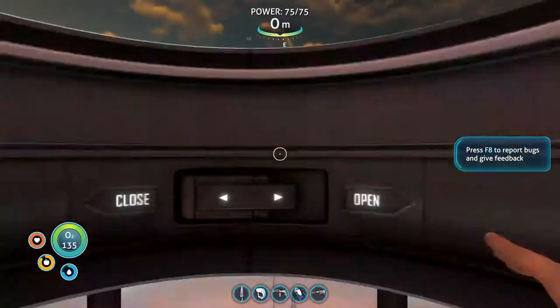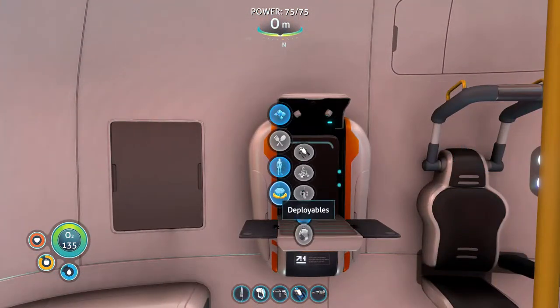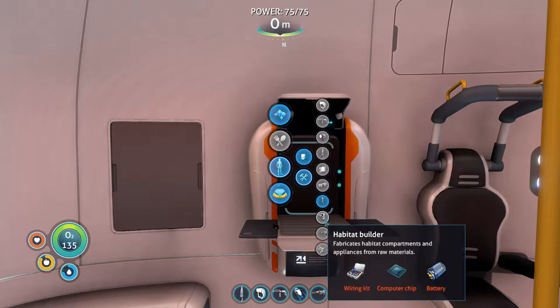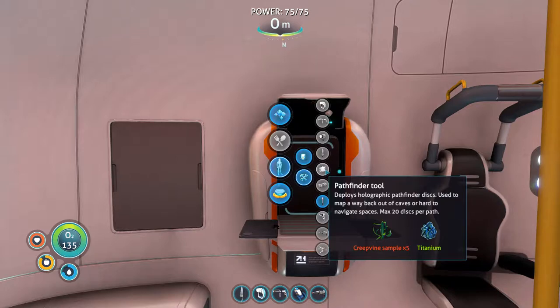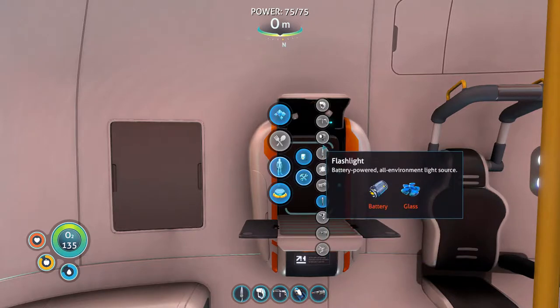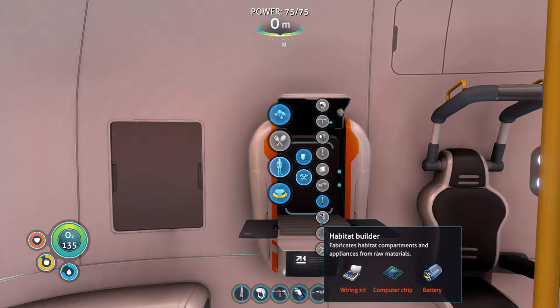Let's go inside. I kind of want to get a habitat builder built, and what's this called... I think it's the pathfinder? The pathfinder tool, which is actually very easy — I just need to empty out my inventory for that. But for the habitat builder, I need a wiring kit, computer chip, and battery.